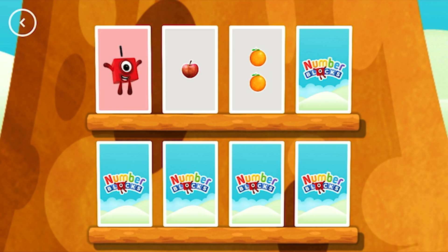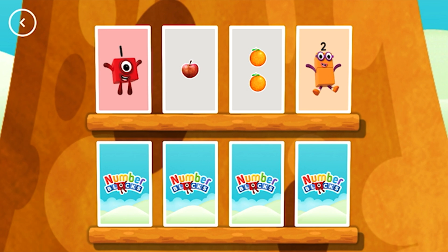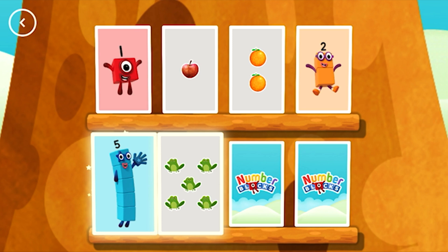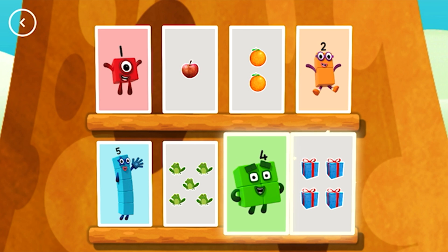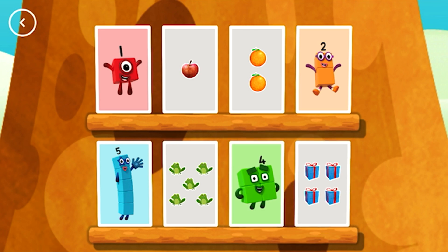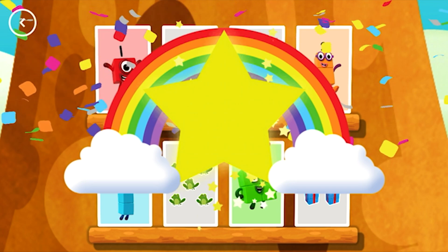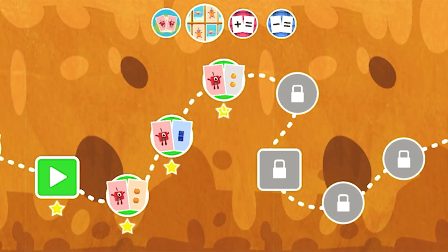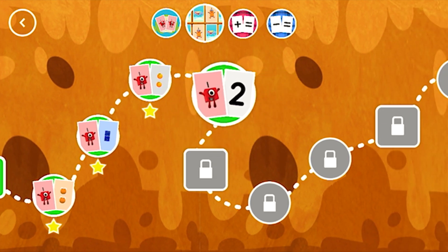Two! Two! You've found a match! Five! Five! A match! Four! Four! Well done! You've earned a star! A new level has unlocked!